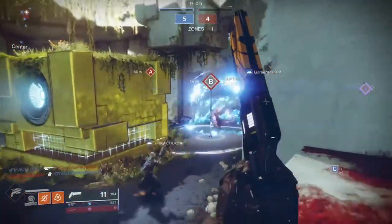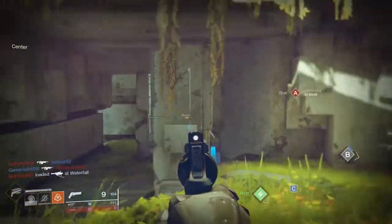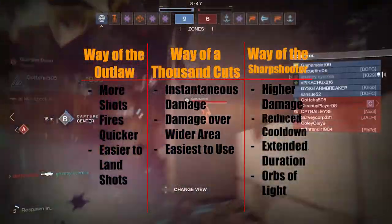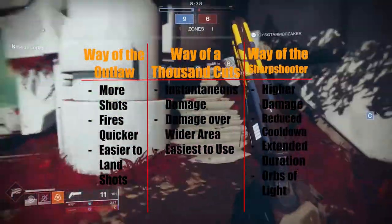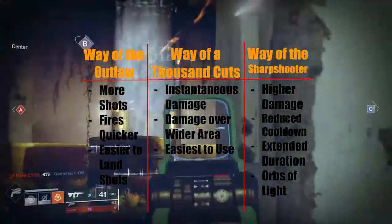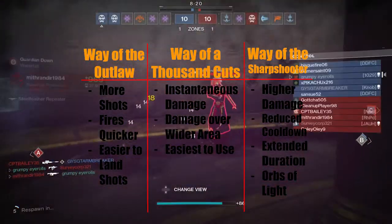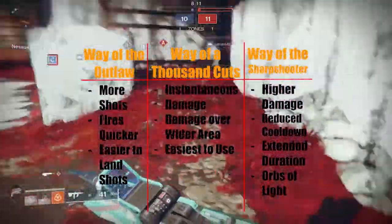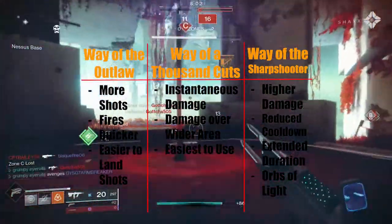That covers the updated Gunslinger guide. I also have summary charts listing bullet points for every perk in each skill tree — great to screenshot for on-the-go reference. For the super: Way of the Outlaw has more shots, fires quicker, and is easier to land hits with. Way of a Thousand Cuts deals instantaneous damage over a wider area, is the easiest to use, and requires the least precision. Way of the Sharpshooter is the hardest to use but has the highest damage, a reduced cooldown, extended duration, and generates Orbs of Light.